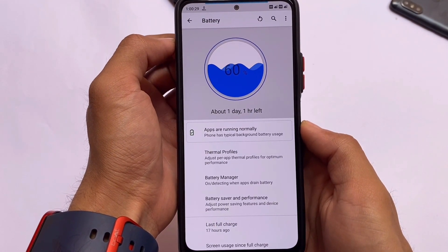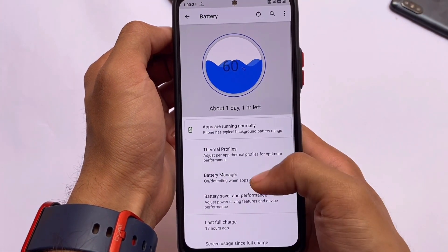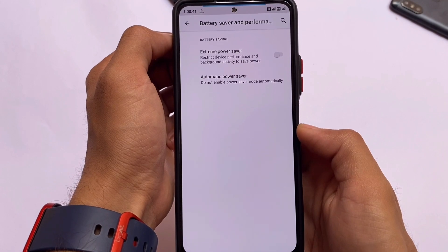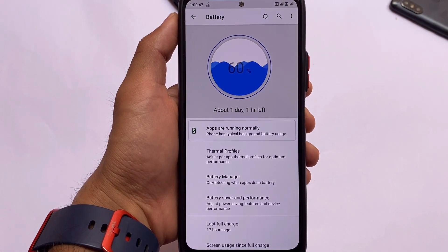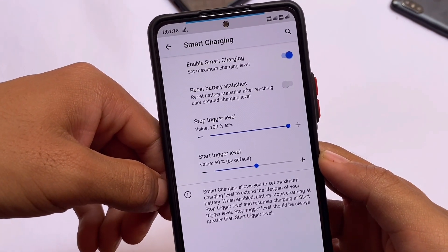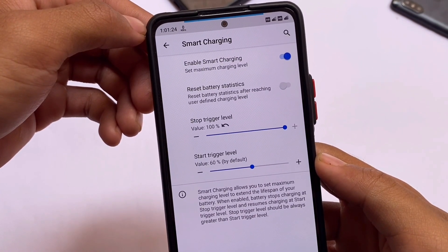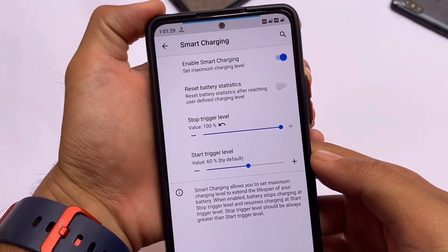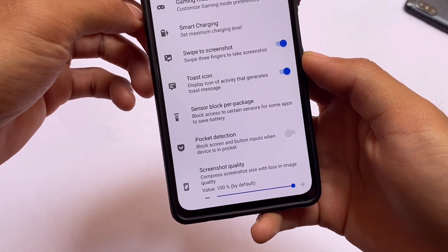Moving on to battery features — you can reset the battery stats if you want to. In the battery manager, under battery saver and performance options, you have automatic power saver, extreme power saver, and everything you're looking for. You also have the smart charging option, which matters a lot for some users. It will automatically stop charging at whatever level you set — for example, I've set it at 100%, so charging stops as soon as the battery reaches 100%.